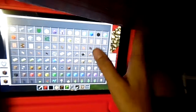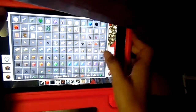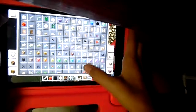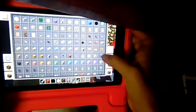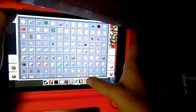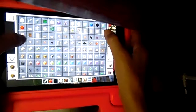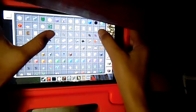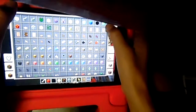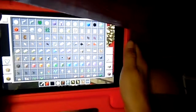Then you need a glowstone redstone lamp. You need a glass block. And instead of green concrete powder, get an oak fence and an oak fence gate.